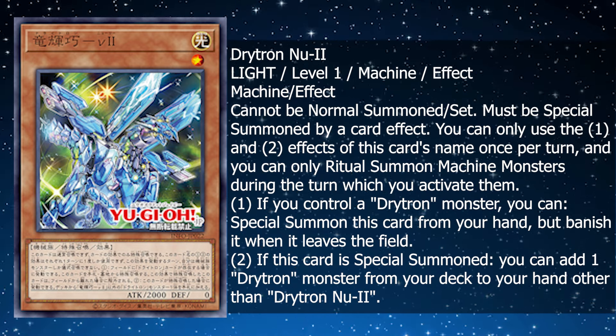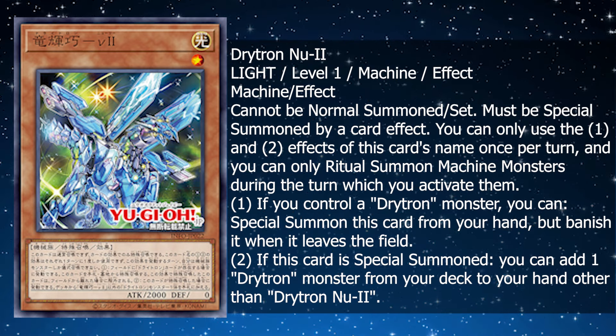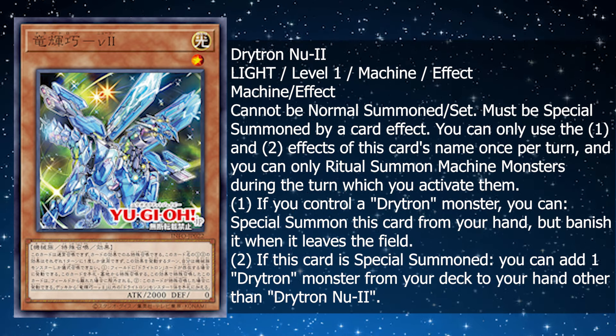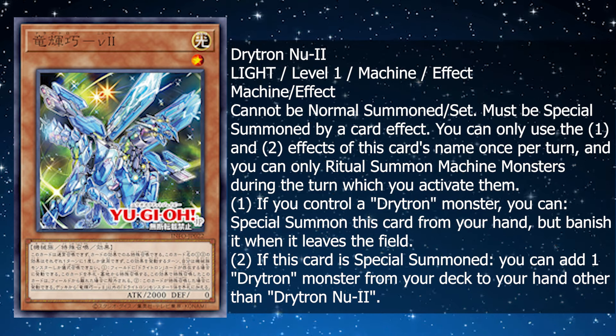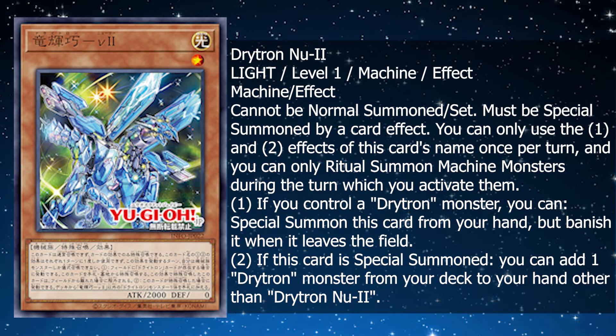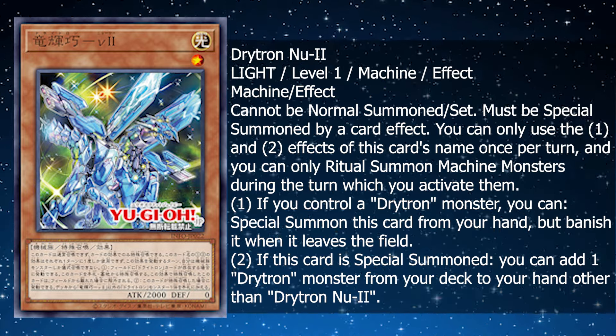Honestly, this is a card that was really needed for the deck — being able to search out another name when you need. Overall, I really think this is going to be a powerful 3-of for the deck. If not, people might put it at 2. Very strong start with the support, and let's see the new ritual and trap.